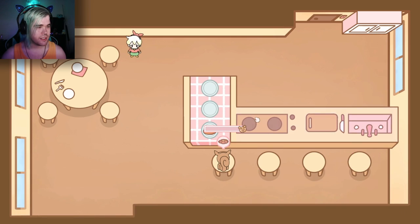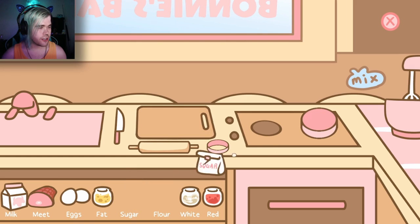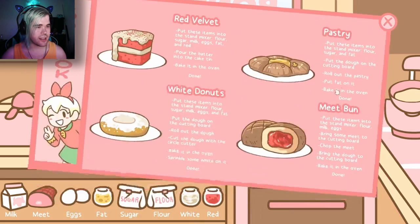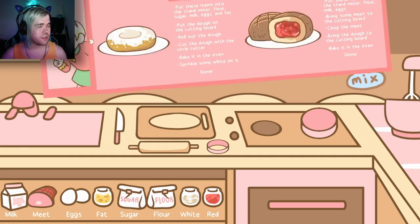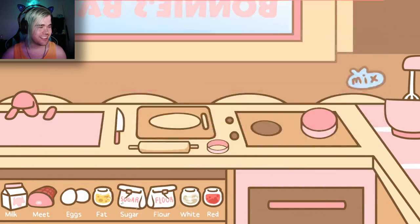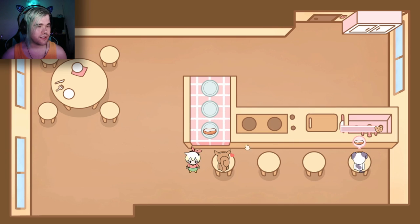Alright, let's keep this up. You want a pastry? Flour, sugar, and fat — easy peasy. Put the dough on the cutting board, roll out the pastry, put fat on it — that's an interesting choice. Oh, that's perfect. Here you go.